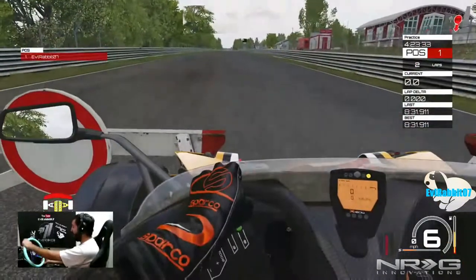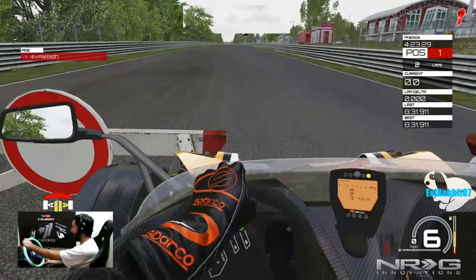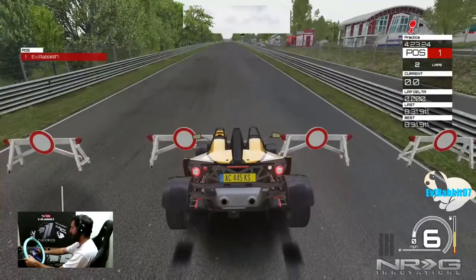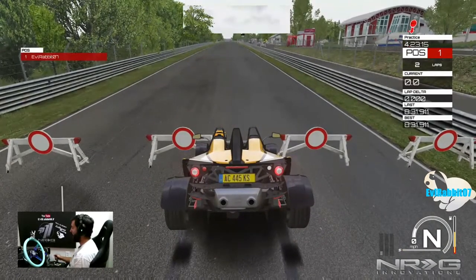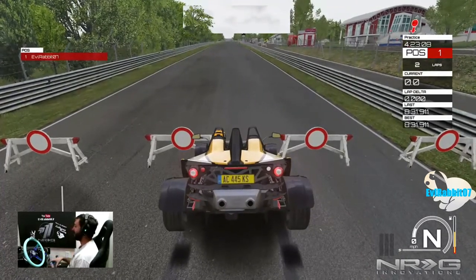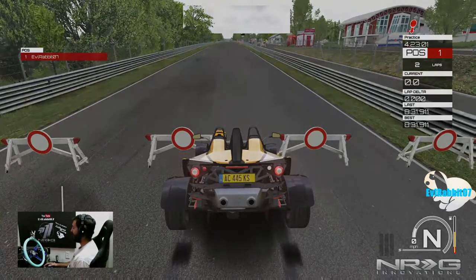They probably should have said something that there's a barricade there! So I think that's gonna do it here for this episode on Assetto Corsa. If you want to see more, don't forget to comment down in the comment section below. As always guys, thank you for watching — I broke the game! I'm Evil Rabbit, I'm out.